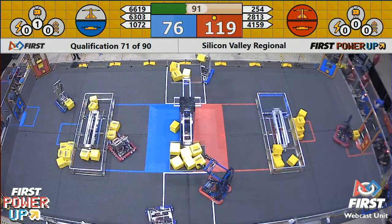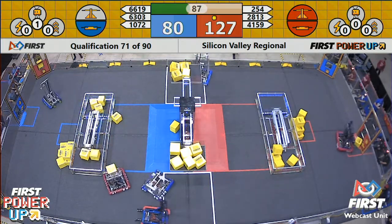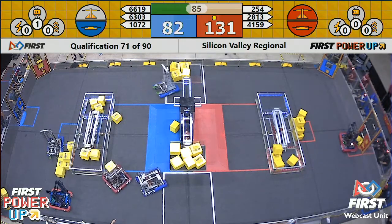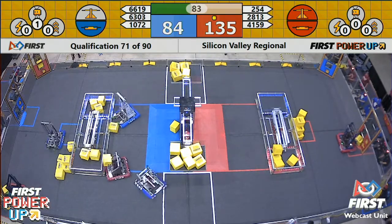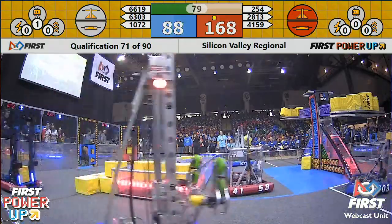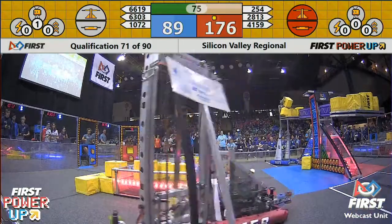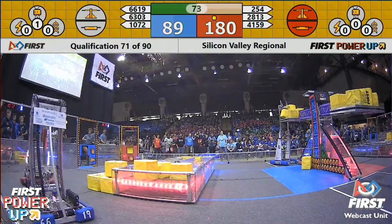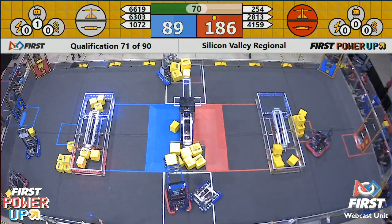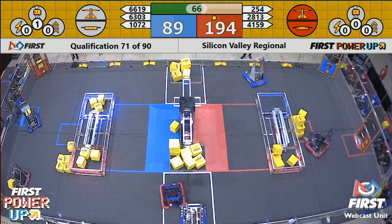Gear Heads continuing to get more power cubes through that exchange zone at the human player station for use in the vault for power ups. The Citadel team trying to play a little bit of defense, but making sure they can't interfere in that null territory on the red alliance side of the scale. Cheesy Poofs making their way over, trying to get a couple more power cubes on that switch for the red alliance side — and they do.